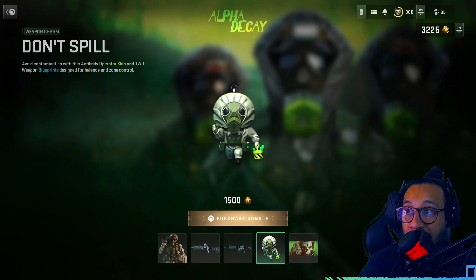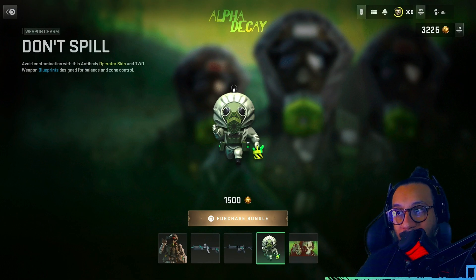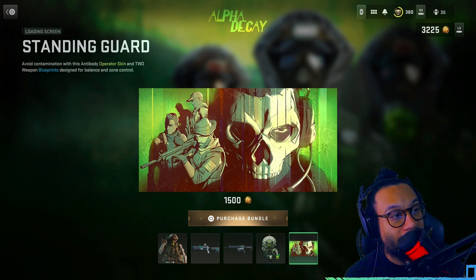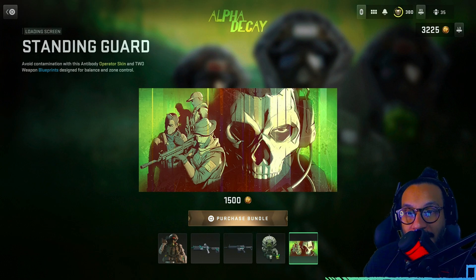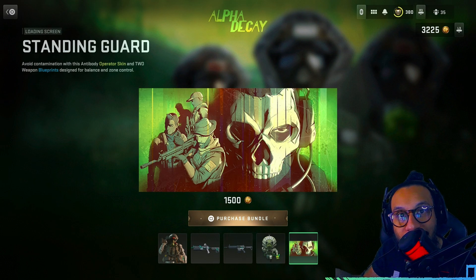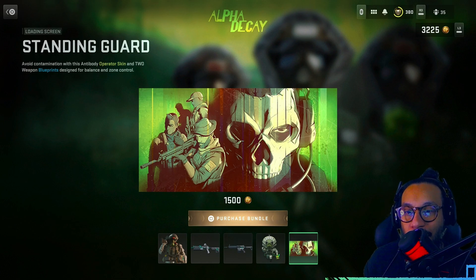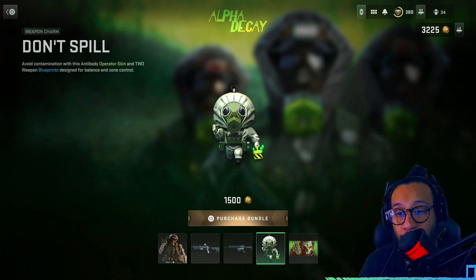Following that we get the weapon charm called Don't Spill — that's a pretty good weapon charm. And lastly we got a loading screen called Standing Guard. Overall, 1500 COD Points — in the past we've gotten bundles like this for 1800, so 1500 is a better price point. I still think something like this should cost a minimum of 12 to 14 dollars, but it's a decent bundle overall.